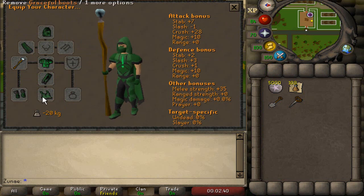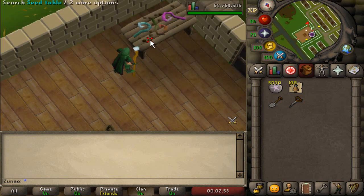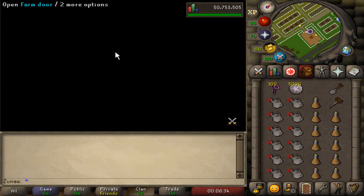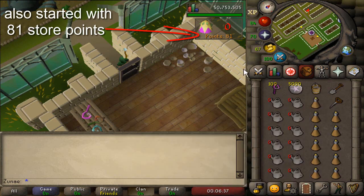For the gear I'm going to use the full graceful with the steam battle staff. I can also take the highest level seed from Tithe farm, which is the Logavano seed, which you unlock at level 74 farming. This is the inventory setup that I'm going to use, but anyways I will see you guys in 10 hours.